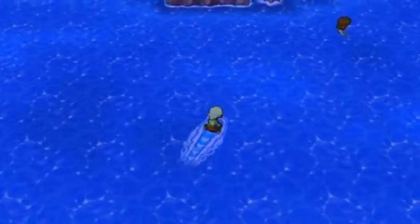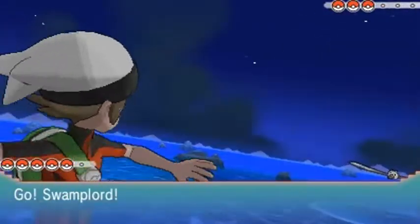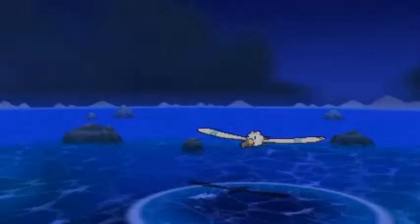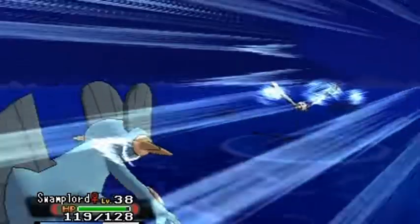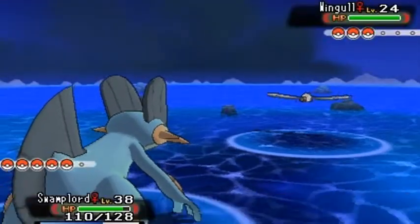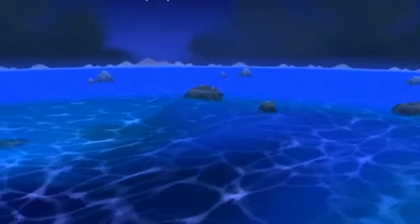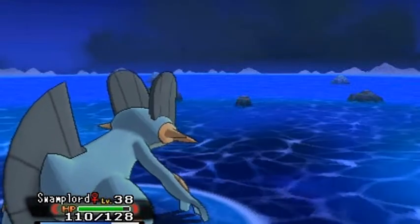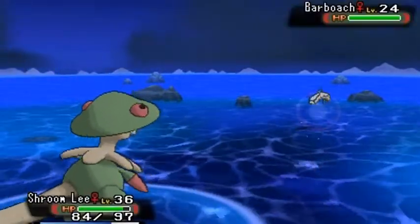Moving on to the next trainer — we're just battling everybody until we get strong enough. Swimmer Missy coming out with her Wingull — I got the right Pokemon for this. Swamp Lord, man, it's been a while. If I were to have a Blaziken, what would I nickname it? To be honest, if I had done this walkthrough back when it first released and was on time, things would have been different — I would have gotten a shiny Beldum through Mystery Gift. I think they don't offer those for 3DS anymore, so that's my bad — always late to the party.